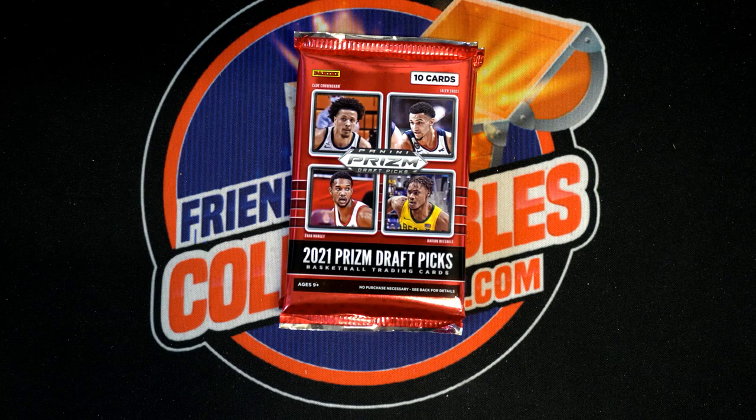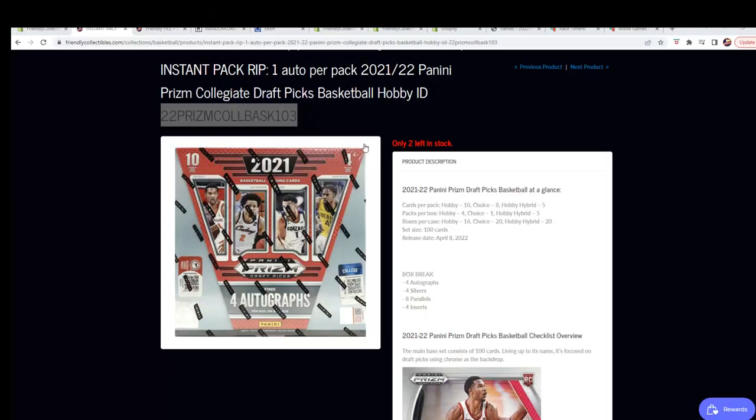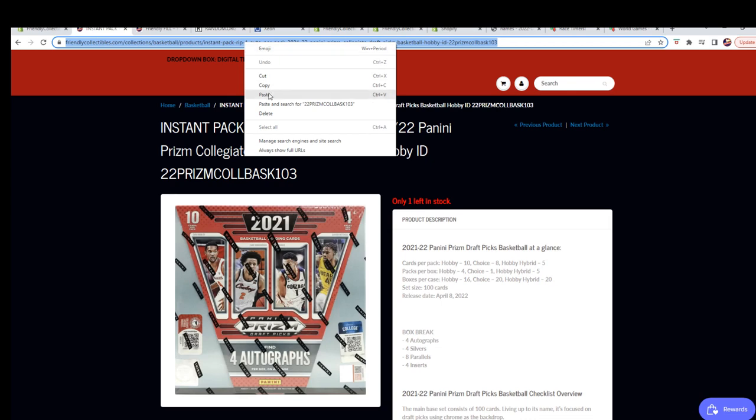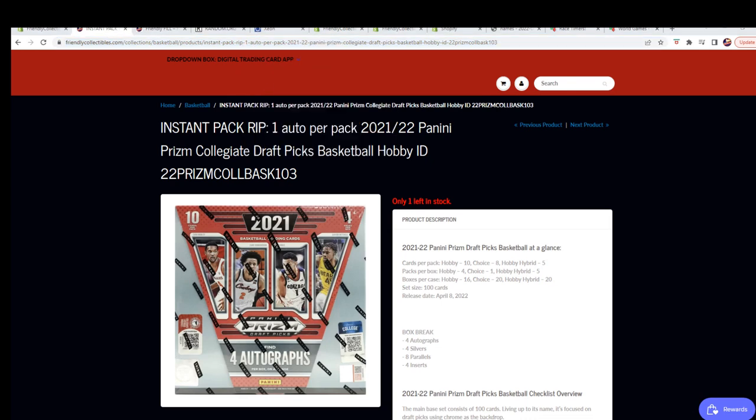Good luck in Prism Basketball. This is where you can get your pack for $84.99. There's a hit — there's an autograph in every one of these packs.